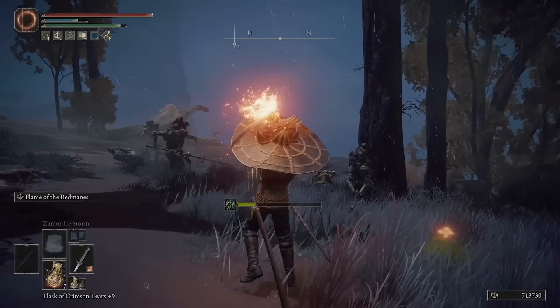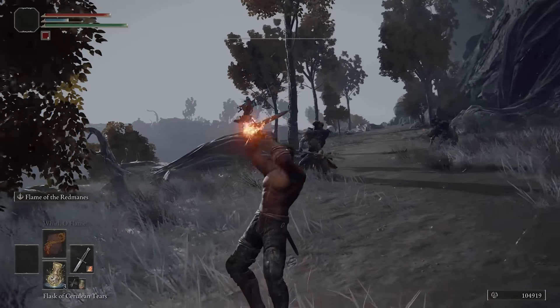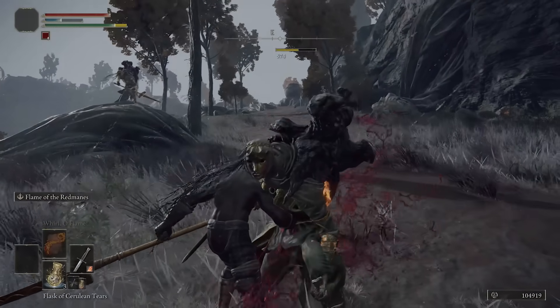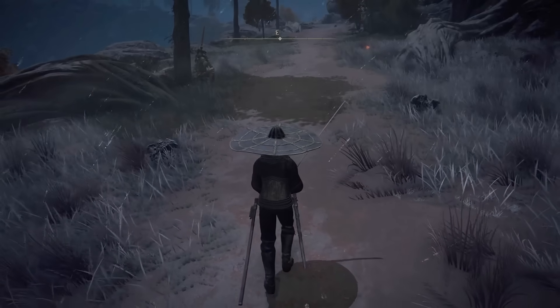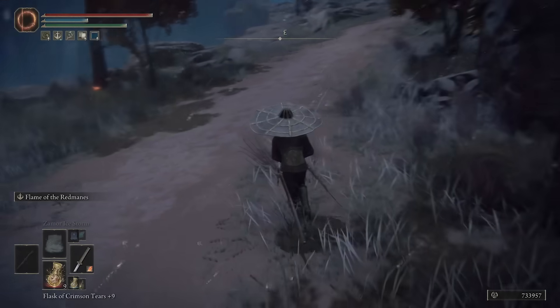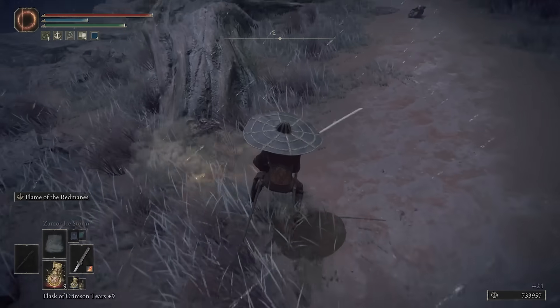For low-level players who just started a new character, you're only going to want to fight the first three enemies in a specific way that ensures the most openings for critical hits. Here are all the locations of the enemies so that you can learn them and plan accordingly. Once you get this down, you should be flying through this — you're going to go all the way up the hill, then go to the right to the next plateau.